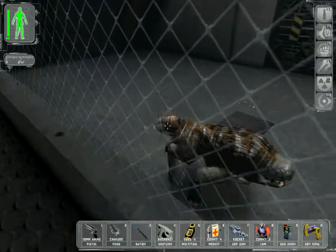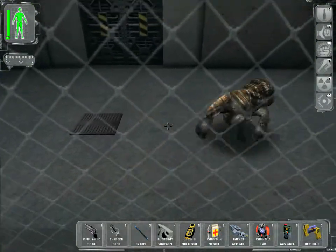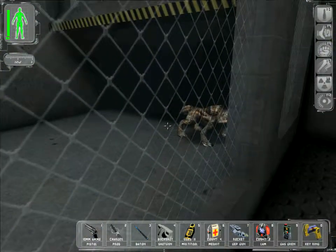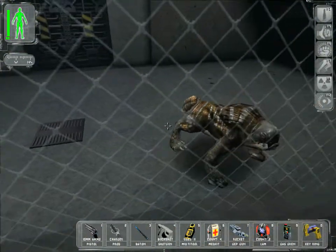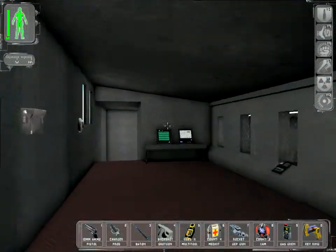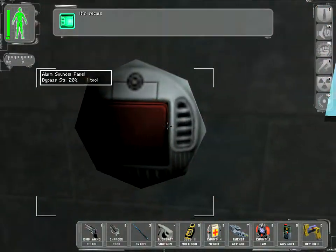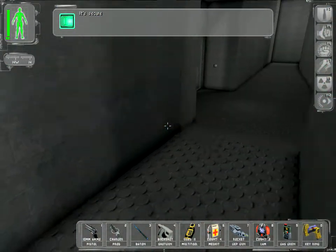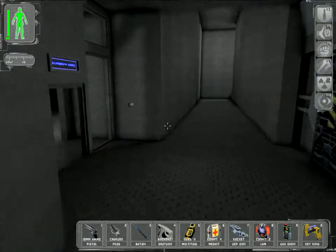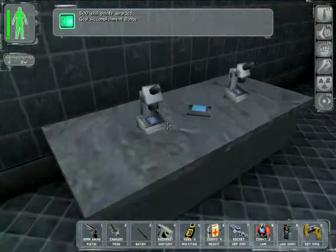Now these little characters in here are called Karkians. You can actually release the Karkians to take care of the guards — why any sane person would do so I don't know. It's sort of like releasing a 900-pound gorilla to take care of a kitten. Karkians are really, really dangerous.